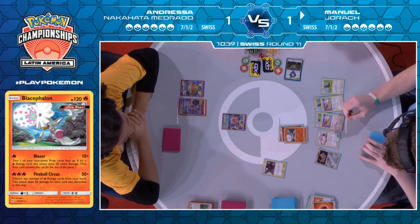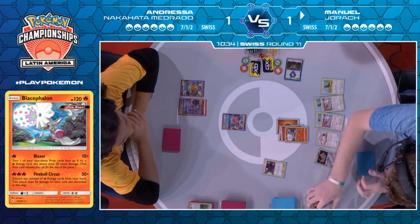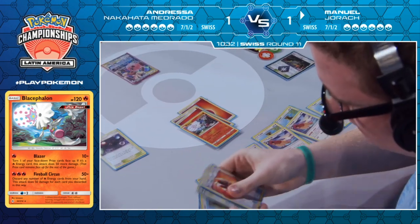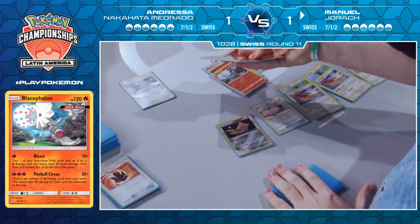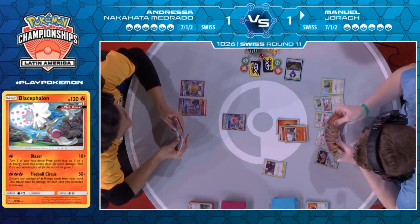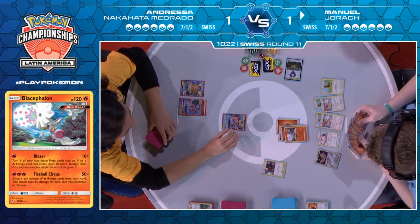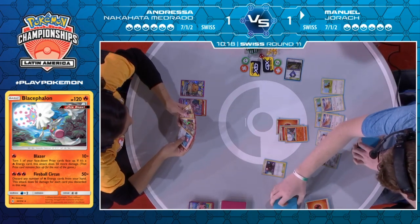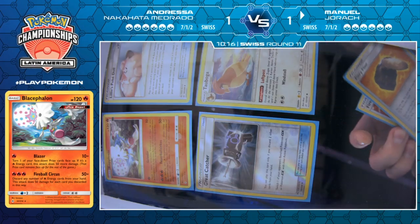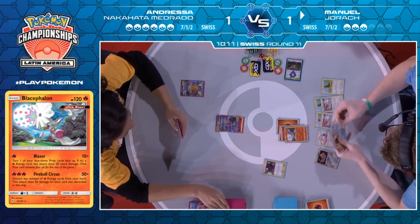He opts to just not Stellar Wish, interestingly enough — just goes for the manual retreat. Maybe because he wants to get the fire energy into the discard. There goes the Fire Crystal, getting free energy back. This is very aggressive — going to use Fireball Circus for 250, which should be plenty since the Mega Lopunny has 240 HP. So only five energies needed to be discarded there. Just pick up the fire crystals and prizes.